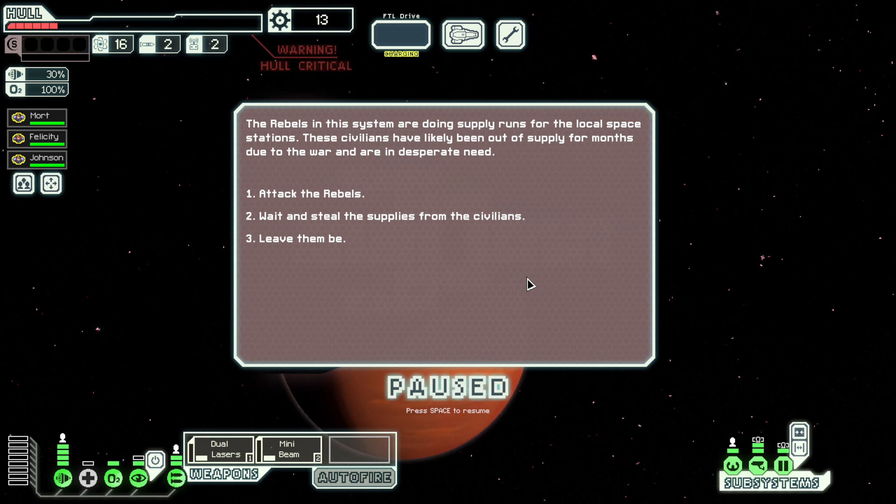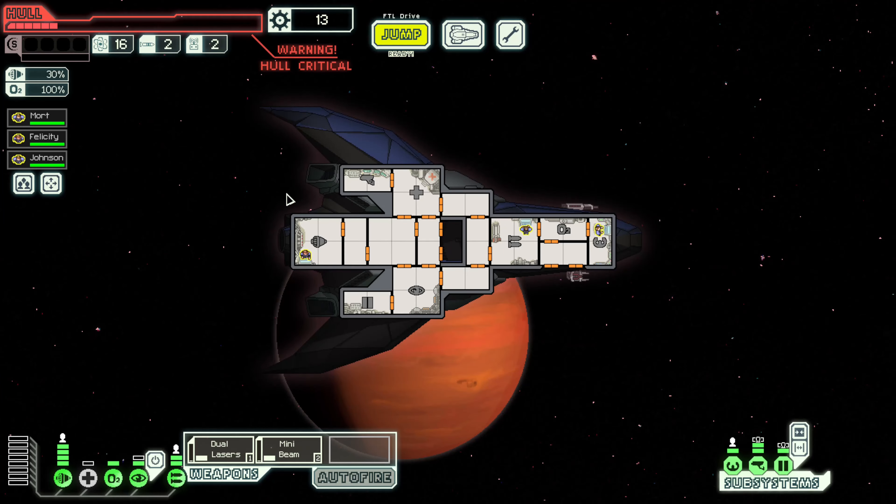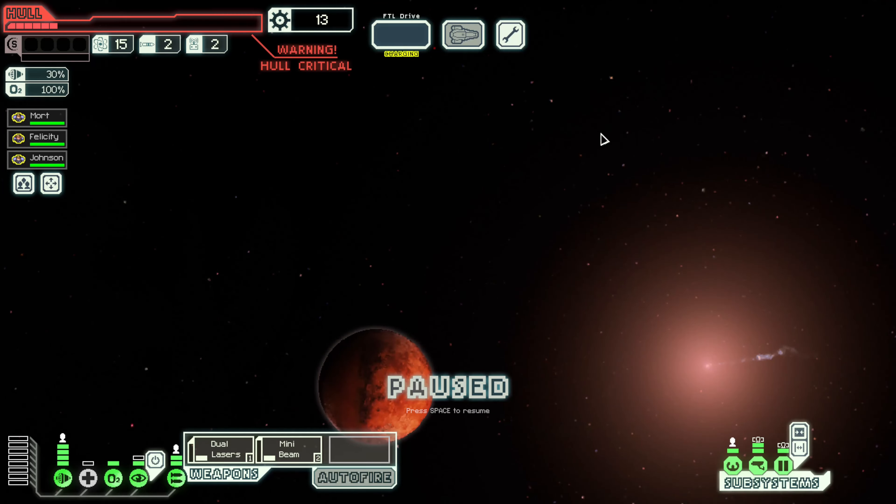Rebels in the system are doing supply runs for local space stations. These civilians have likely been out of supply for months due to the war and are in desperate need. Options: steal supplies from the civilians, leave them be, or attack the rebels. The rebels are normally pretty strong early on, so I'm not sure we want to do that. Let's steal from the civilians. The colonists hand over the supplies and as we jump away, we crack it open to discover nothing more than vaccinations for a local plague. We are bad guys — that's not good.